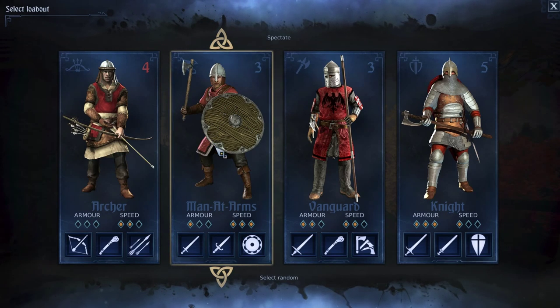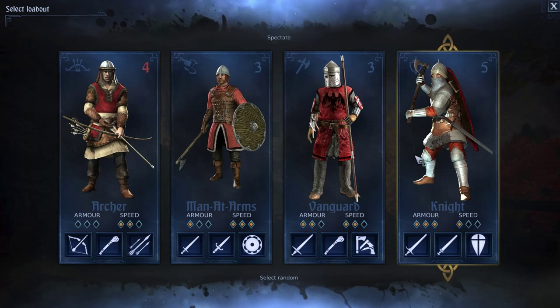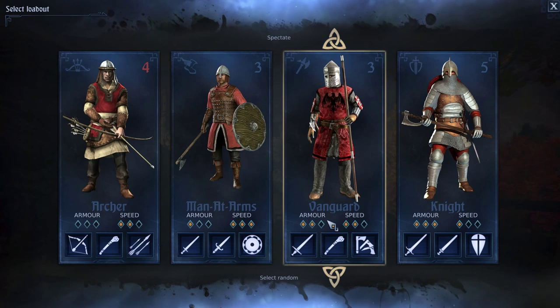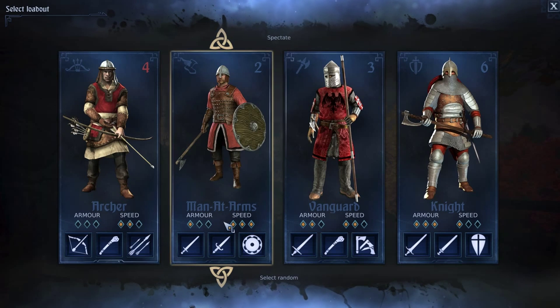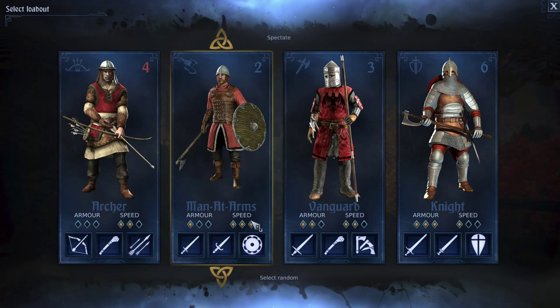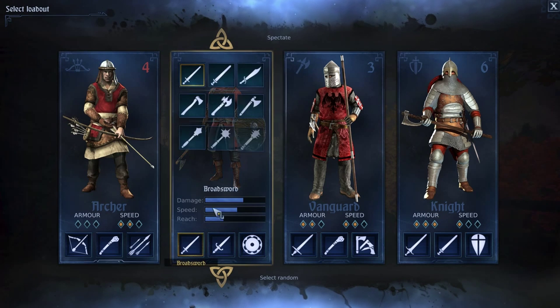Man at Arms is one of the four classes you can choose from in Chivalry Medieval Warfare — really one out of three if you're talking about the melee classes. Out of the three melee classes, it's the fastest but the lightest armoured. And fastest doesn't just include running speed — it also includes weapon speed.